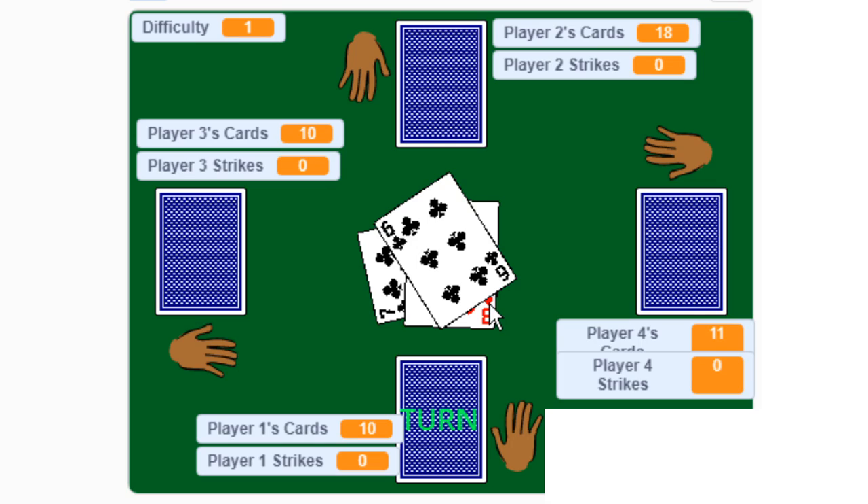During gameplay, any time the following card combinations are played into the middle, the pile can be slapped and the cards in the middle go to the first player to slap them. Also, in the odd chance that no face card or ace is played in the chances given, the middle pile is taken by the last player to play a face card or an ace. Doubles are matching cards played back-to-back.